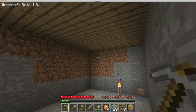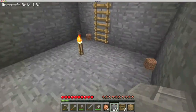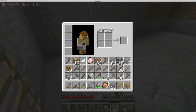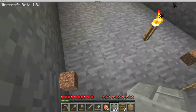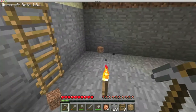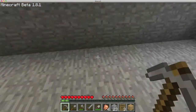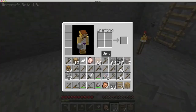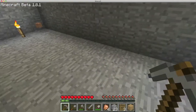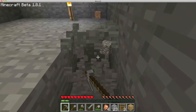The roof is all wooden planks now. For the floor, I kind of want to make it all stone bricks, but I don't have enough. So I'm going to outline the perimeter of the floor in stone bricks and fill the middle in with something like logs or planks. Let me get working on that and I'll see you when I'm done.